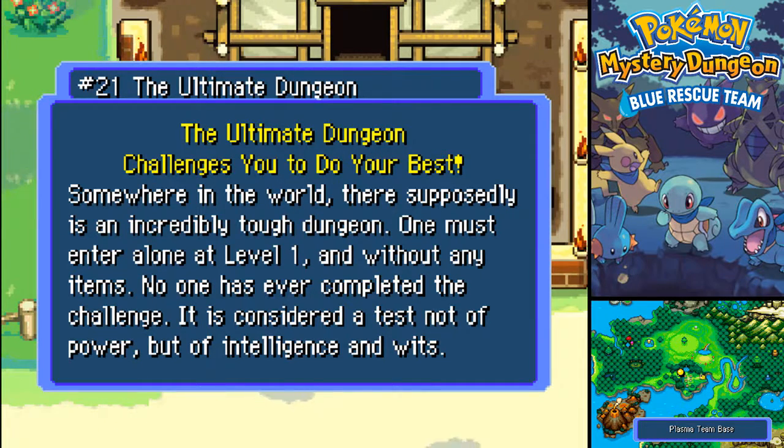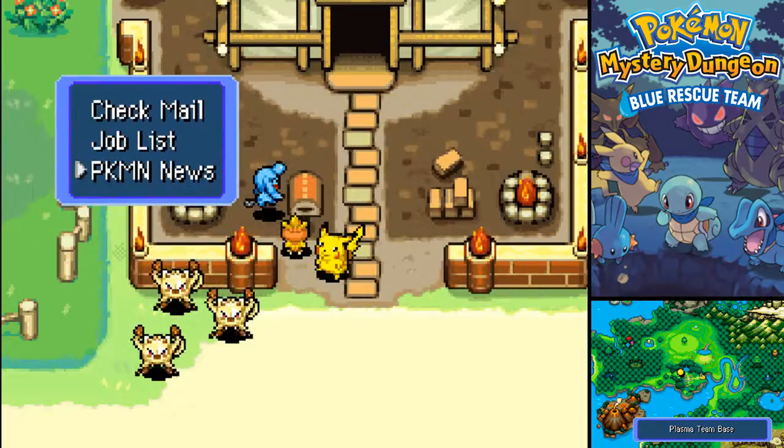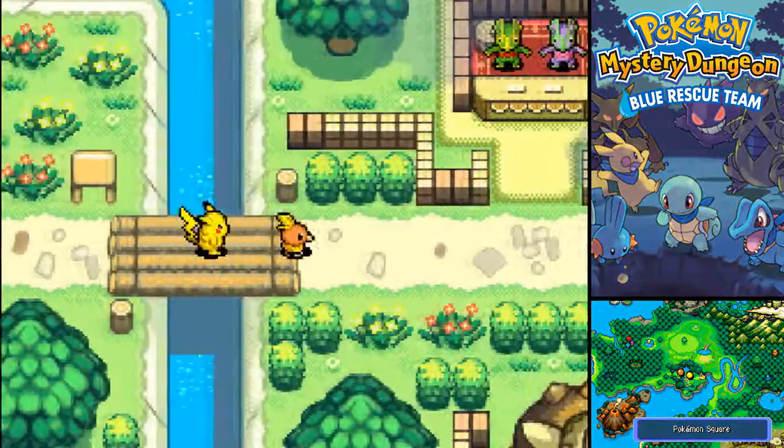One must enter alone at level 1 and without any items. No one has ever completed the challenge. It is considered a test not of power, but of intelligence and wits. If you return to level 1, yeah, it's not of power. But let's see what else we can find here.